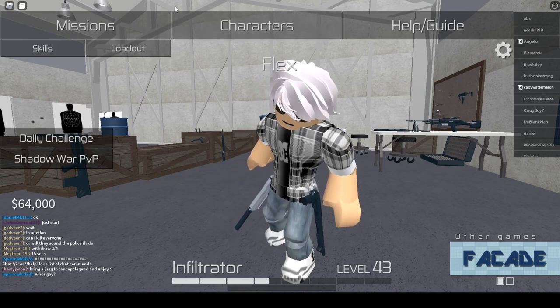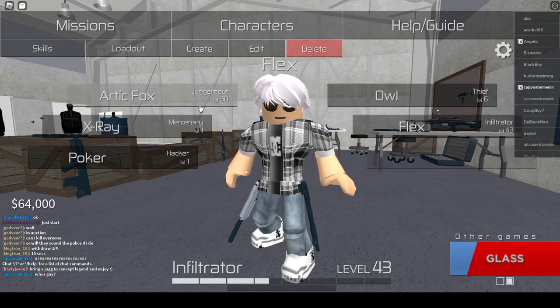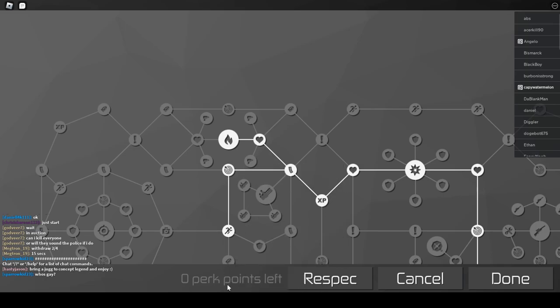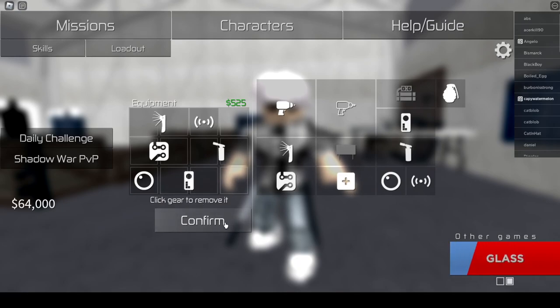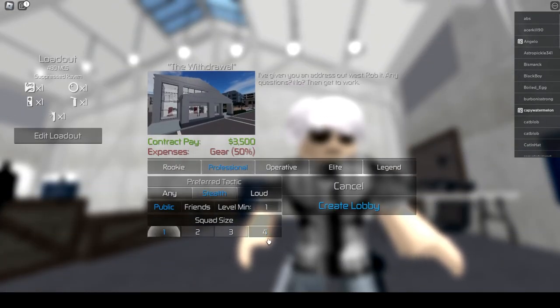Hello guys, this is how to do the Withdrawal on Professional. I recommend being Hacker and Engineer, but I'm going to be Infiltrator because I don't have Hacker and Engineer. This is the stealth version of the Withdrawal.